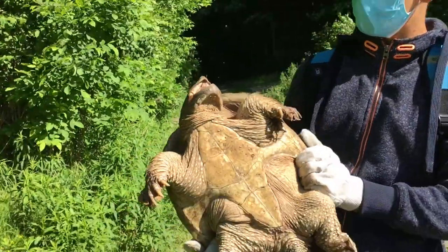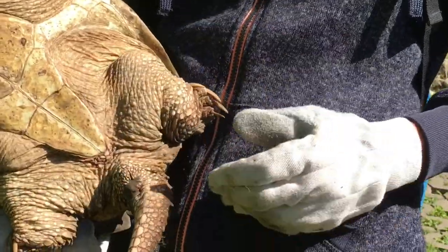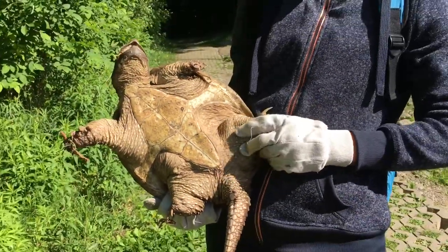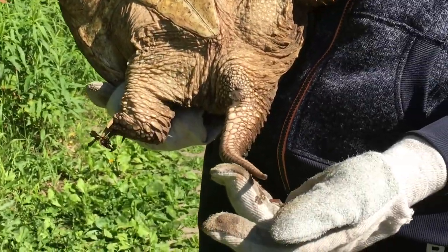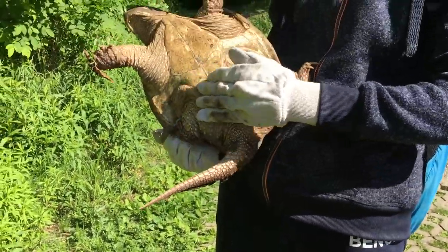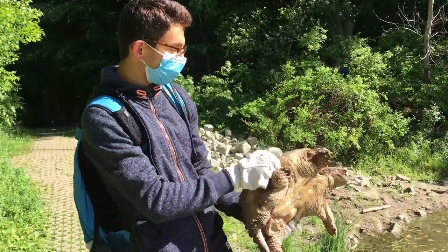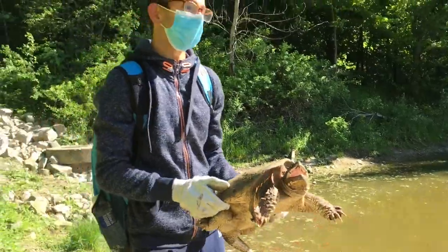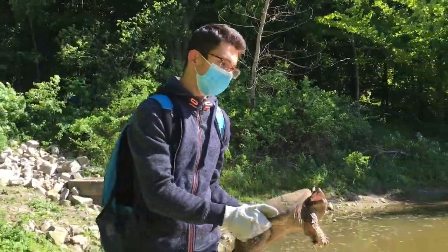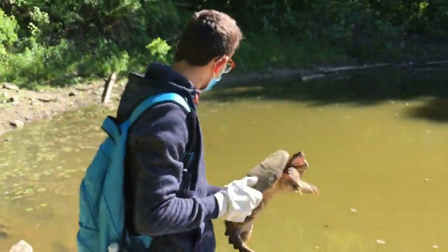He's like, 'Put me down or I'll snap your face!' Look at those claws — they're huge. He's peeing! And look at this tail, it's like an alligator, it's prehistoric. I'm giving him a belly rub. Look here — you can see all the goldfish. I've seen another snapping turtle here, so I think this guy would be good with the other one, maybe they can mate. Let's get him off the road and into the water.